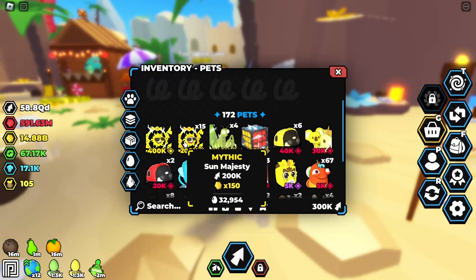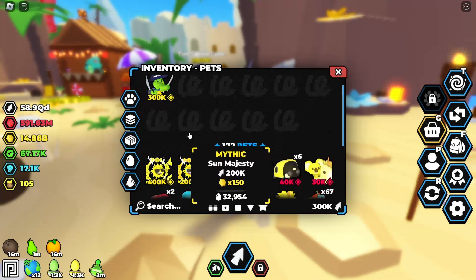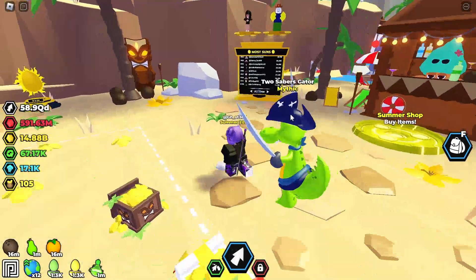There's only 176 that exist. It is a little bit more difficult to hatch compared to the previous mythical — the previous one was 1 in 100,000 and this one is 1 in 120,000. So there is a slight increase, meaning they're going to be a little bit rarer to hatch, but not too rare.